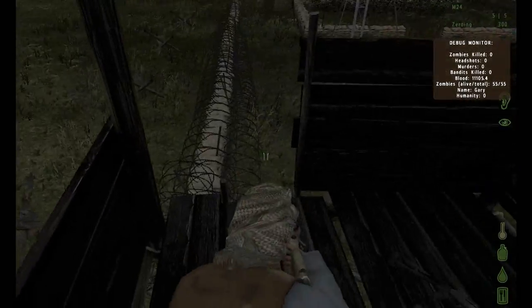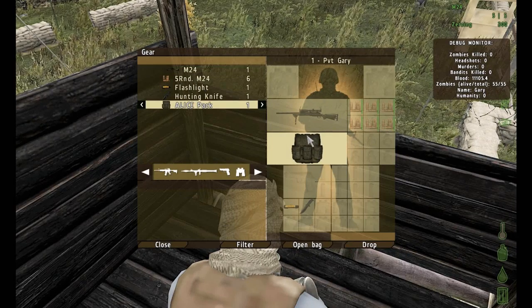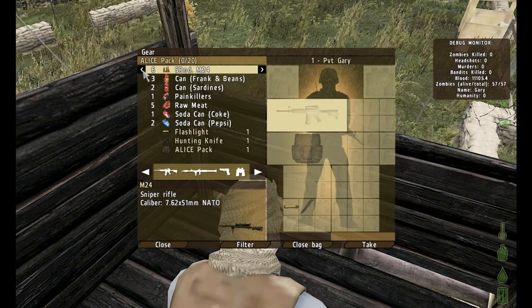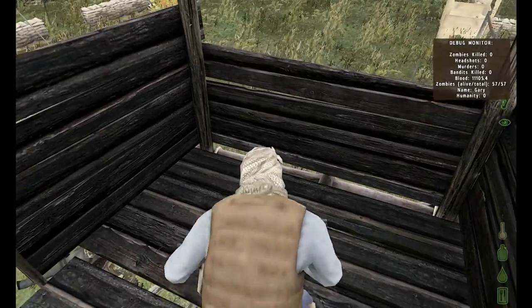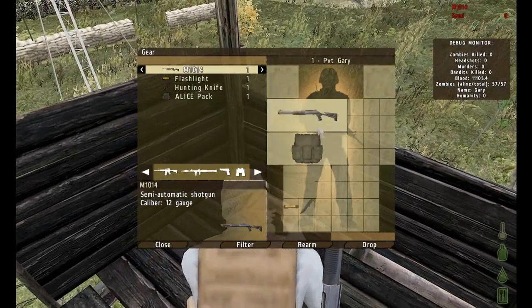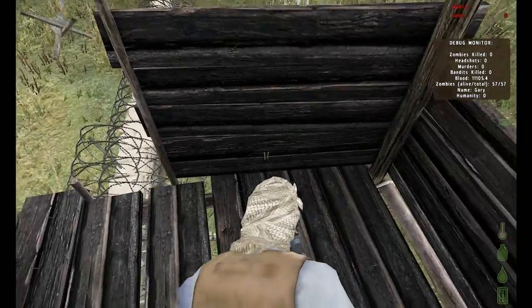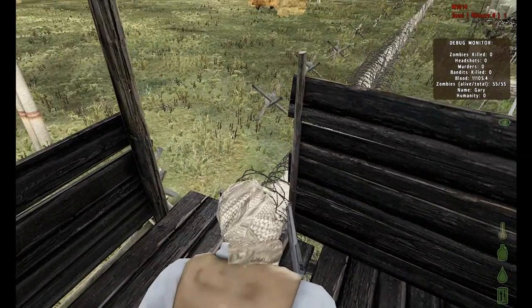If you go down below a certain blood threshold you can start feeling negative effects. There are different types of backpacks — this is an Alice pack. Rule number one: make sure you have enough room in your backpack. I had six slots but a gun takes up about eight or nine slots. It's currently glitched so that if you try to put a gun in your backpack with less slots than needed, it will delete the item — which is what happened here.